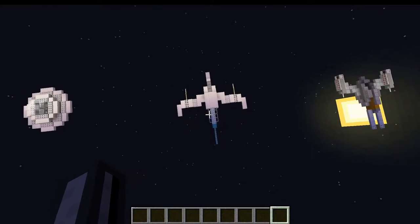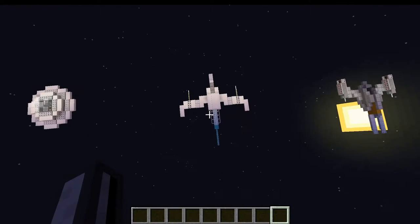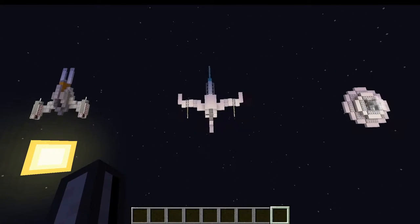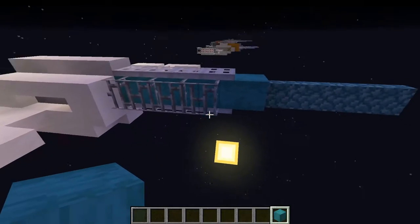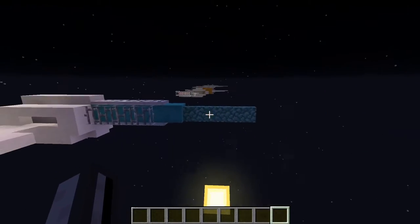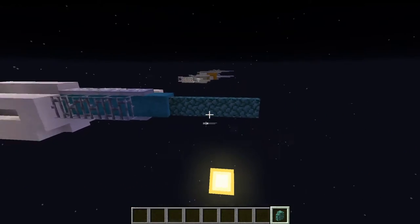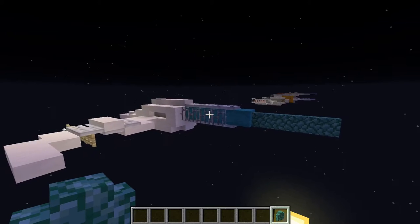My favorite view of this ship is just over here — it makes it look quite intimidating, in my opinion. Another goal with this ship was to use this block here and make it look cool, and I think it works well with the Prismarine, especially how the Prismarine changes color. It makes it seem almost organic.